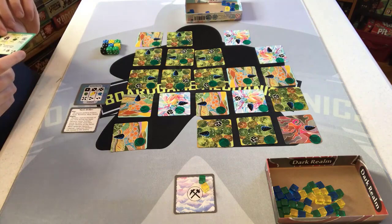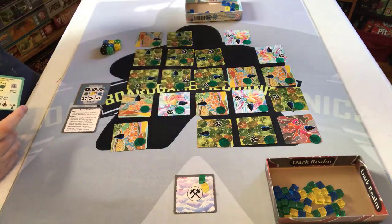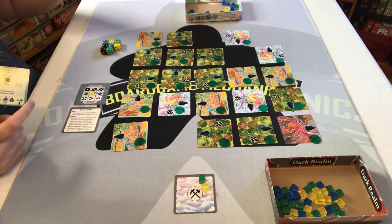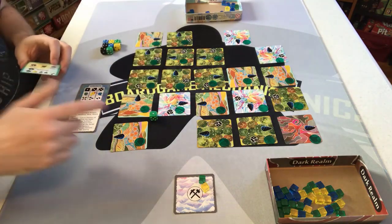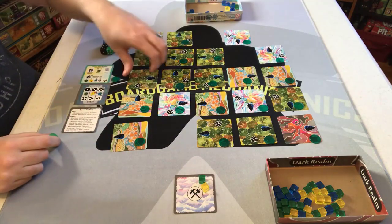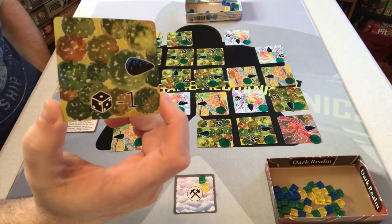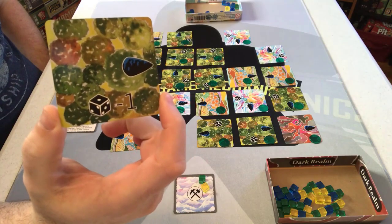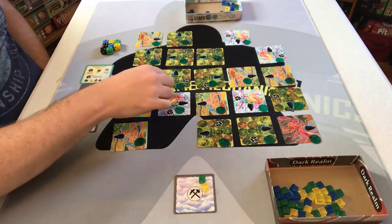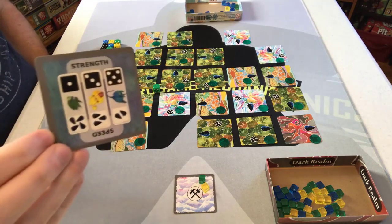On your turn you can do one of four actions. First, you can place an obelisk — you place a die at pip value one in the corner of four different tiles. Each tile has different terrain that will affect the die value positively or negatively when catching monsters. For example, woods give a negative one to dice value, so a one-pip die would be at zero and can't catch even the weakest green demon, which requires at least one.